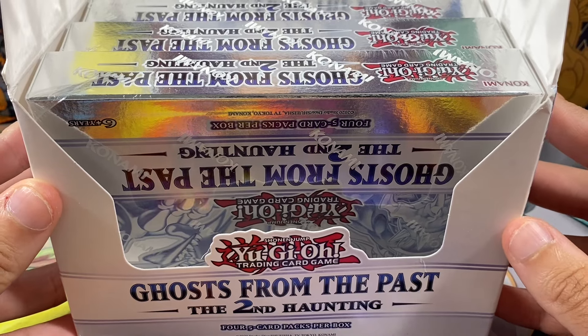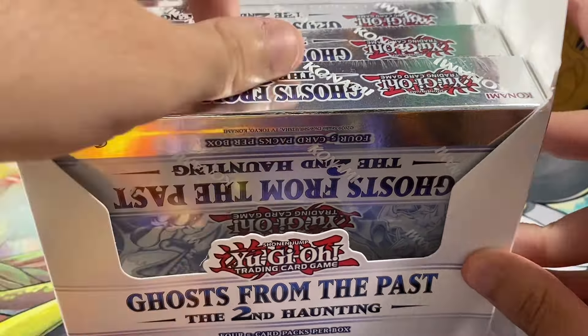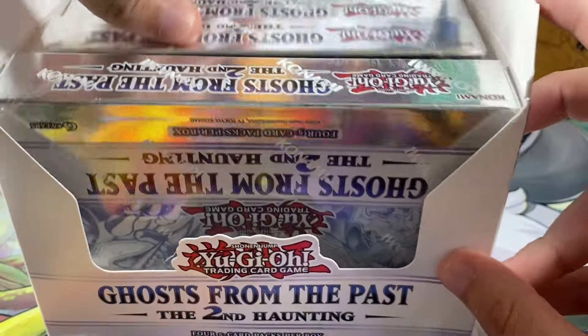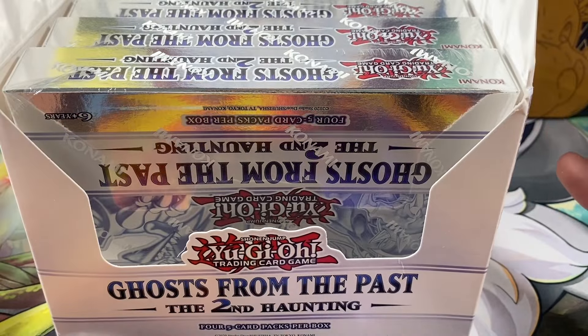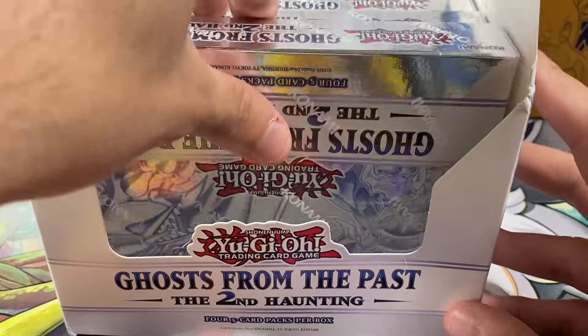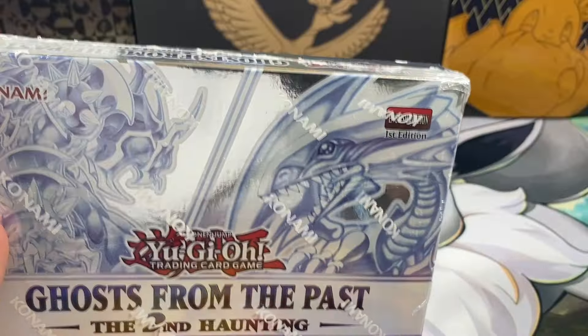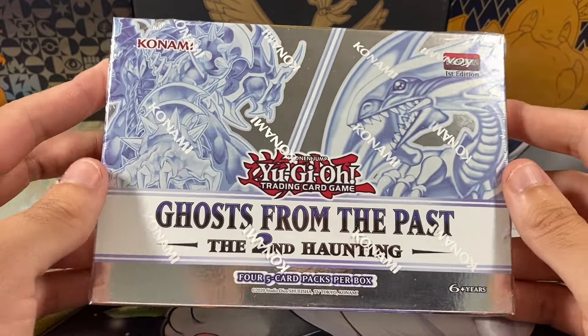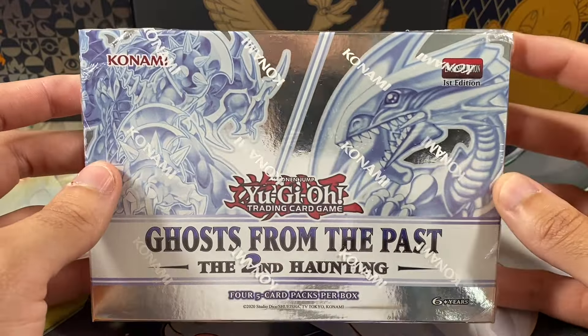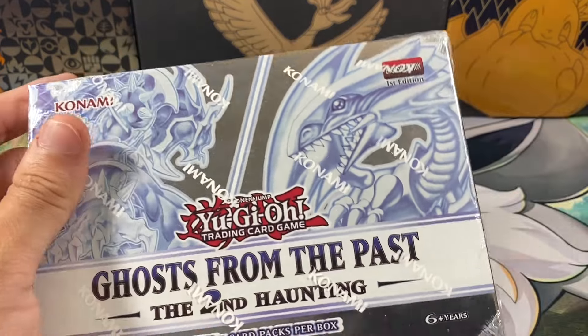Hey, what is up YouTube? It's HamDogHype and welcome back to the channel. So today we have our second box out of five from this display - yes, they are upside down, that's just how they came in this box. But we were trying to still search for some ghost rares, so we've got Ghosts from the Past 2: Second Haunting, and this will be our second box out of five. Each video will open up one box very quickly, so these videos will be pretty short. Hopefully we can pull at least the Red-Eyes Dark Magician Girl or the Winged Dragon of Ra - that'd be really really cool.